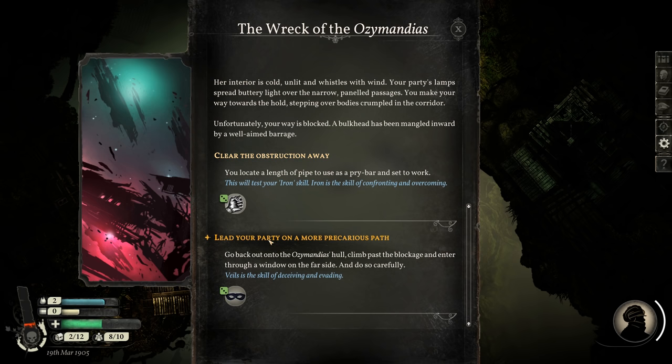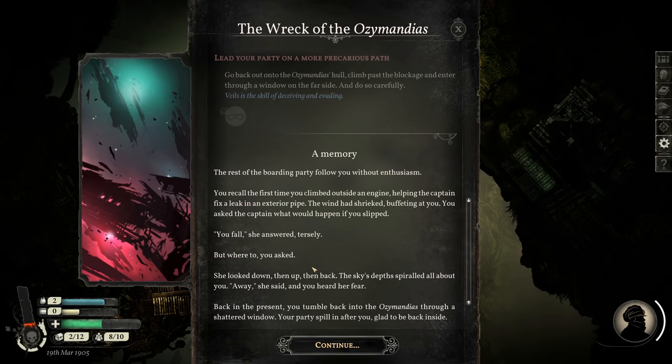Her interior is cold, unlit, and whistles with wind. Your party's lamps spread buttery light over the narrow, paneled passages. You make your way towards the hold, stepping over bodies crumpled in the corridor. A bulkhead has been mangled inwards by a well-aimed barrage. You can clear the obstruction away or lead your party on a more precarious path. So clearing the obstruction takes iron — basically strength — and taking a more precarious path uses veil. I'm going to use veil; I'm not going to be a character that has a lot of iron. Veil is the skill of deceiving and evading. The rest of the boarding party follow you without enthusiasm.